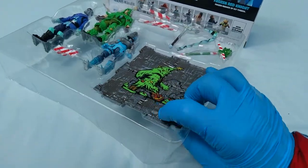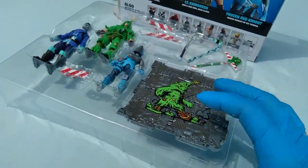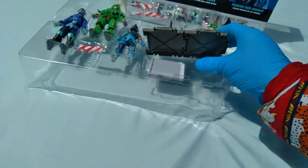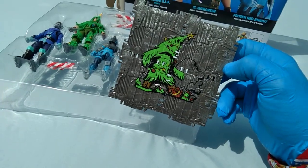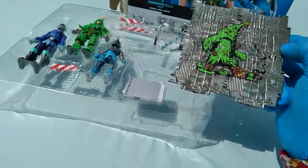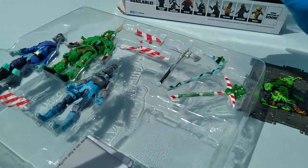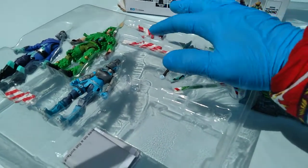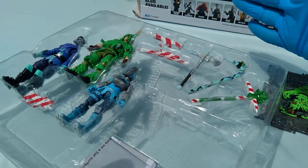Oh my gosh, I'm seeing new figures right there, but let's glance at stuff first and explore the box. Okay — isn't this the first time they built out the spray? We get a tree monster, a Christmas tree monster — I like it. We get two weapons with the same spray. Then we get this axe, and we're going with Frozen Red Knight again. We never even got a regular Red Knight.